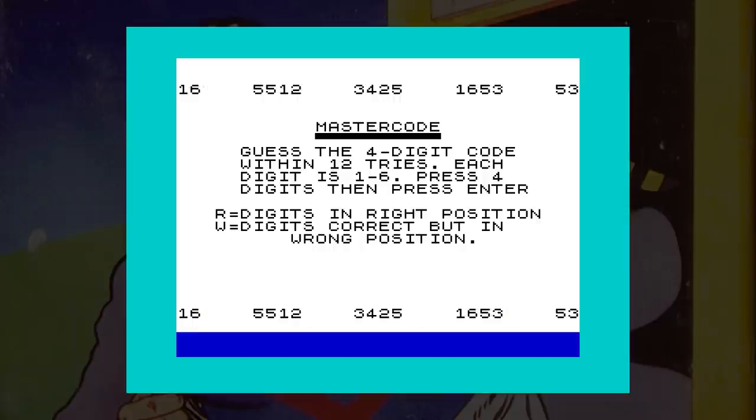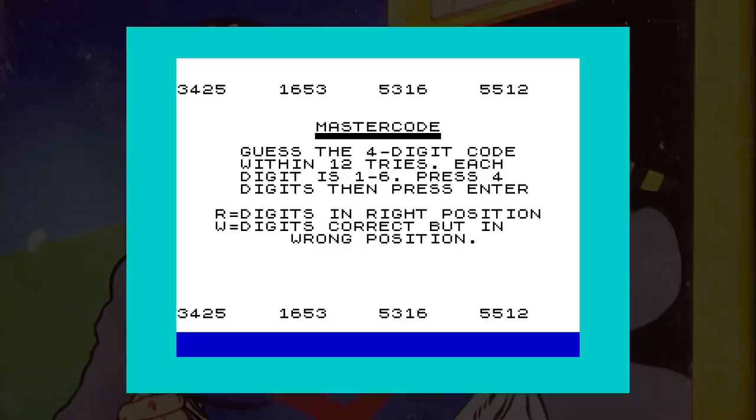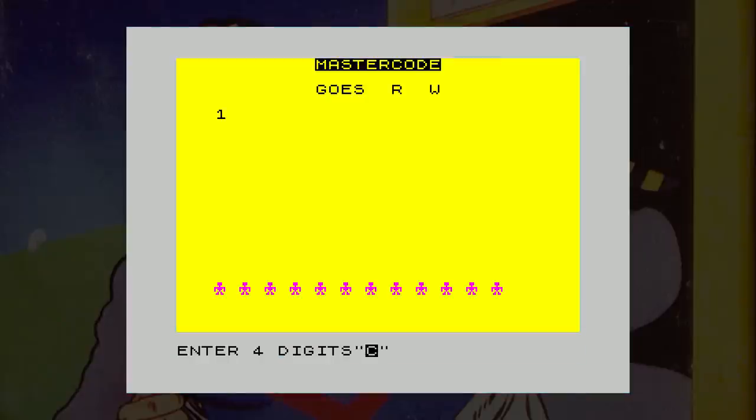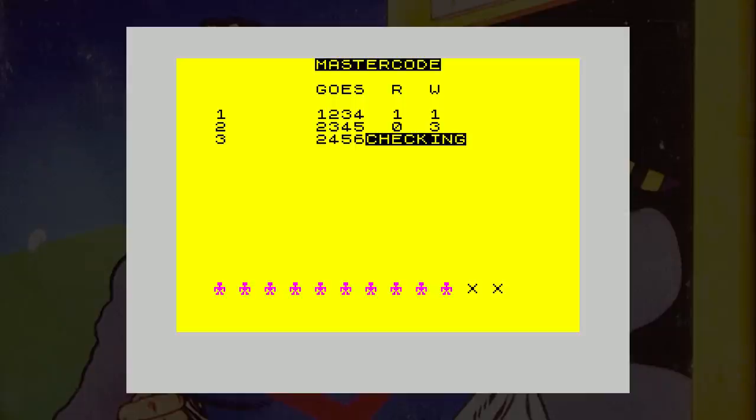Next we have MasterCode, a game of logic. It's a bit like the board game Mastermind. You have to guess a four-digit code, and the numbers in the W section tell you how many numbers are correct, and the number in the R section tells you how many are in the right position. I'm not really a fan of these games — I find them dull and just end up pressing random numbers.